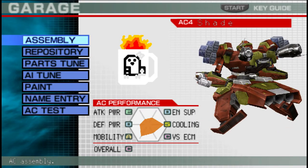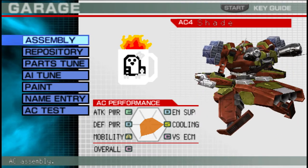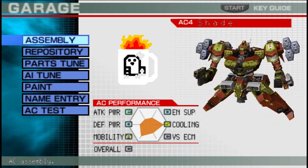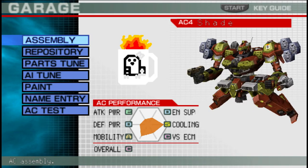I tried giving him the regular orbit pods but then he's just kind of dorky. I might just leave him with one and give him a radar and maybe go with something like that, but I'll test more with that down the line. Anyway, have a good day.